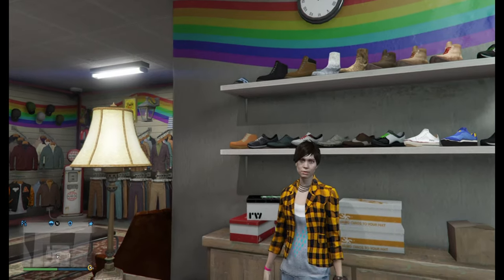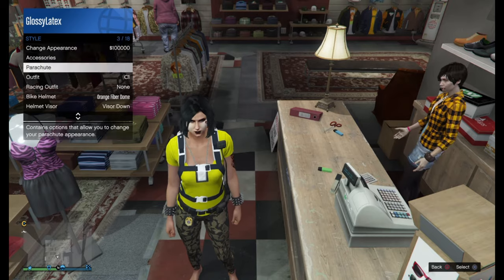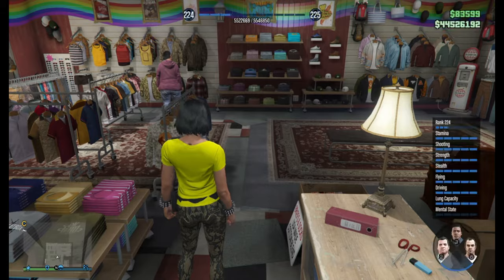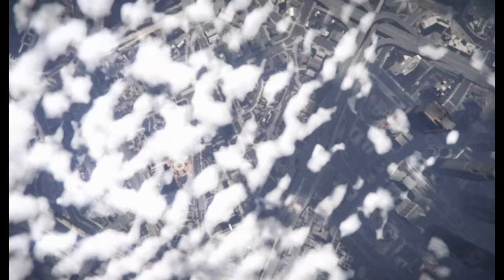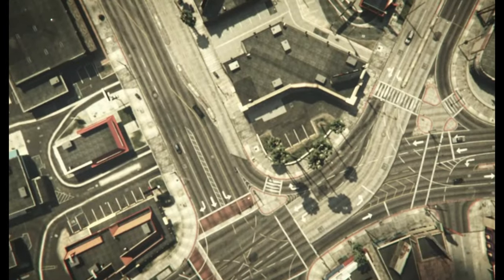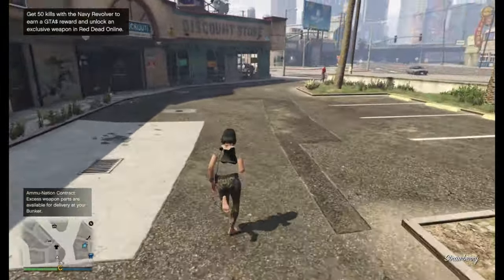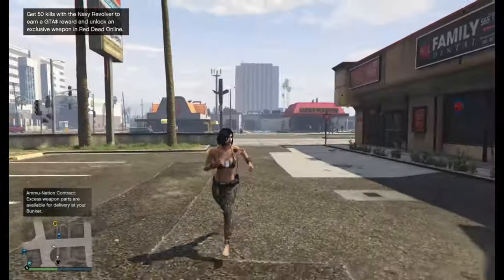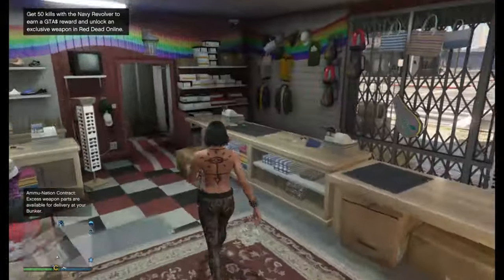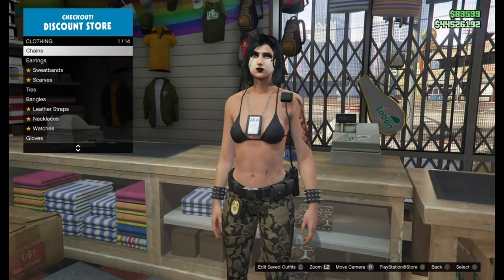Now once we're back on console 1, just take off the parachute and unlag your game. Once we load back online, we should look like this. Now if you didn't have any gloves on, the top should reappear. If you did have gloves on, just go ahead and take the gloves off, or you can apply a pair of gloves as you want on this outfit.